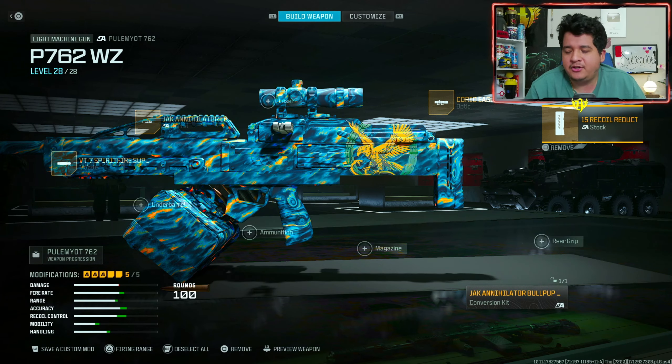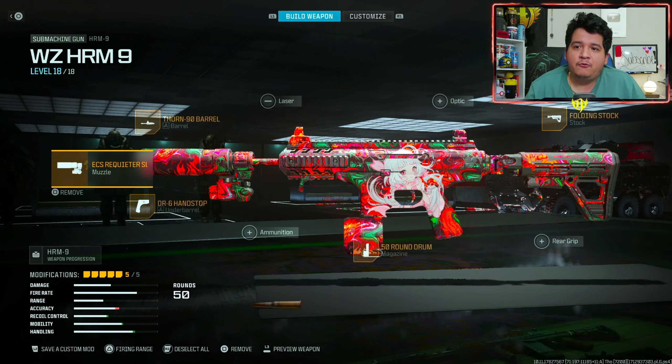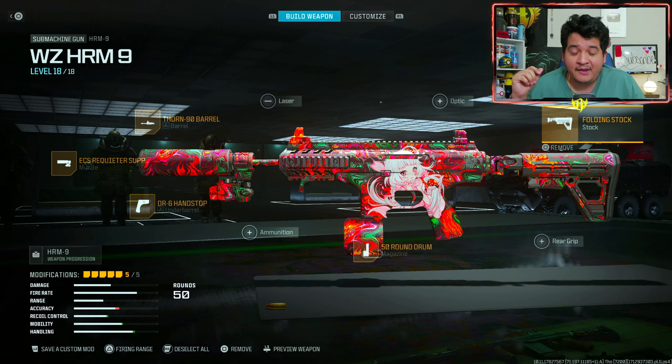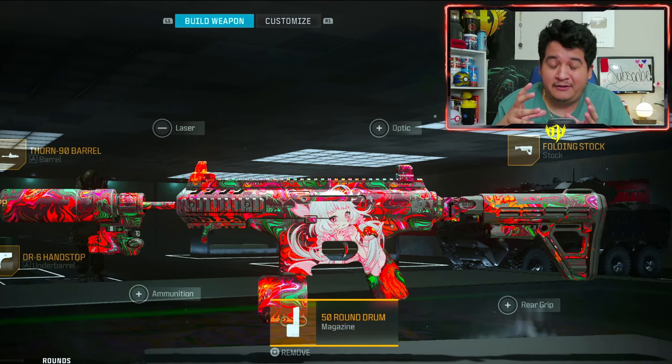Here are the attachments on the Pulemyot 7.62: Spirit Fire suppressor, the Jack Annihilator long barrel, Egozi 2.5X, the recoil reduction Commando D15 recoil reduction pad, and the conversion kit for it.